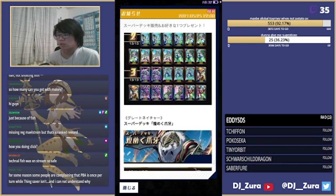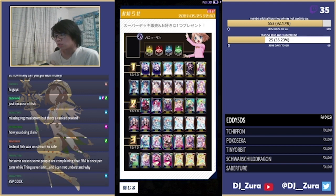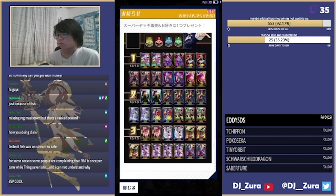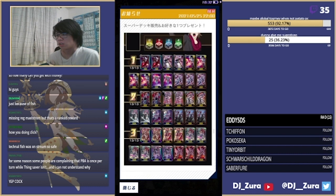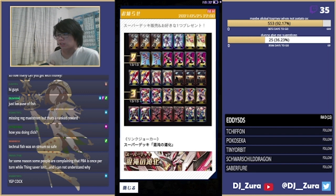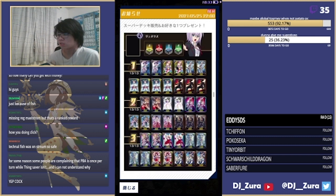Obviously if you just want specific cards, pick the one for the clan you want. But if you're a new player, I recommend Gold and Shadows, and Link Joker is okay too as a third. If you're a new player, the best two to get are Gold or Shadows followed by Link Joker probably as a third. Gold and Shadows plus stuff from the upcoming set is definitely the way to go as a new player, because you get two copies and you get everything.